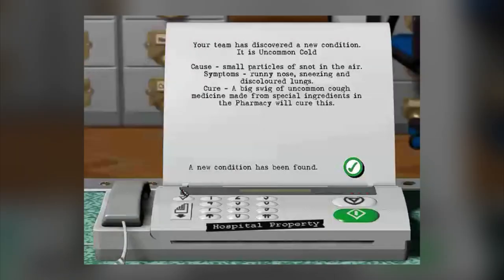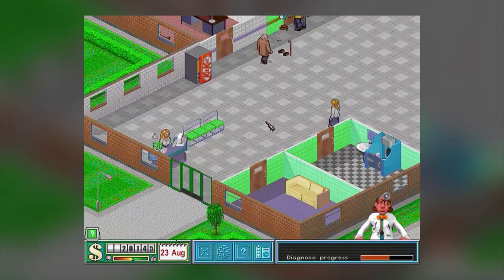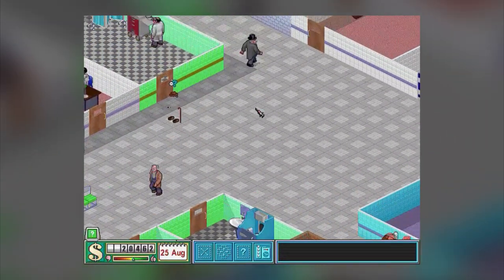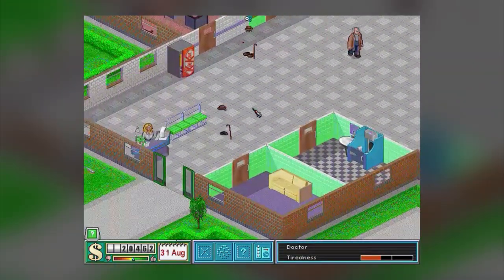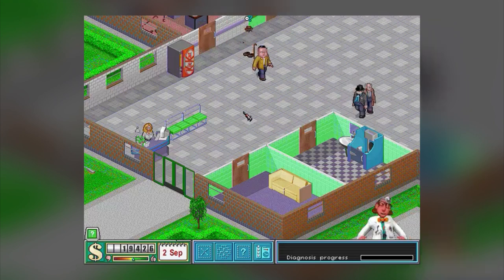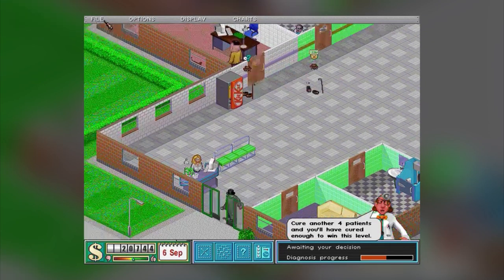Like bloaty head and hairy vitis. Making sure you have enough space for all the rooms, managing your staffing levels and finances is where the challenge lies. You also have to deal with emergencies, epidemics and earthquakes. At its core it's a fantastic game, and if you can overcome the terrible aging of the game you'll probably have tons of fun.